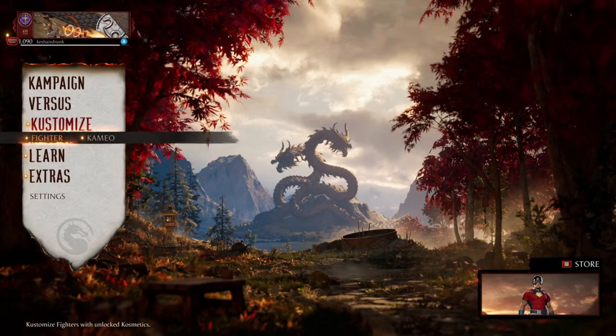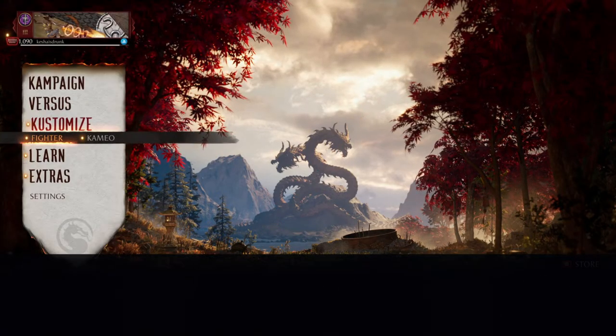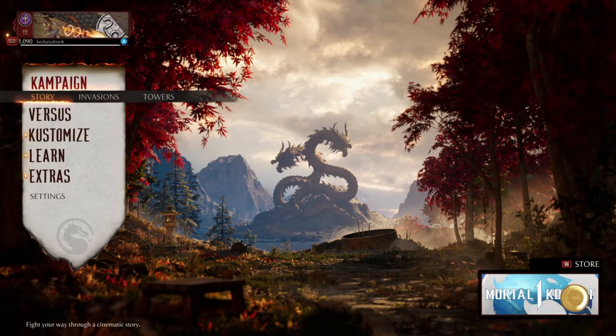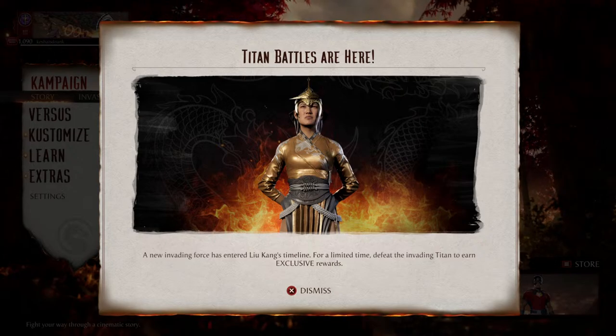I just started the game 20 seconds ago — why doesn't it offer a tooltip? Like, hey, Titan battle with Li-Men is here. Oh, here it is. Titan battles are here — a new invading force has entered Liu Kang's timeline. For a limited time, defeat the invading titan to earn exclusive rewards. How exclusive is it going to be? Because they sell those titan skins like they did for Baraka and Shao — they sold those titan battle costume number three skins in the premium shop. Those aren't exclusive.